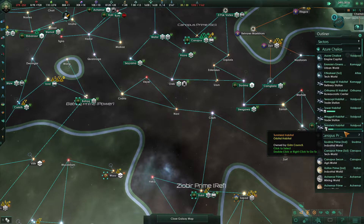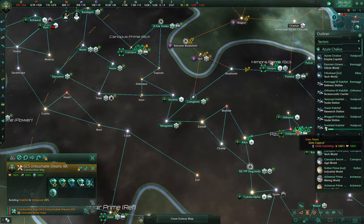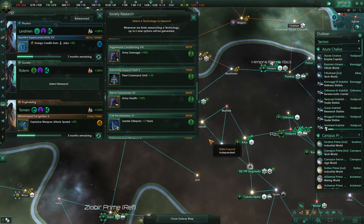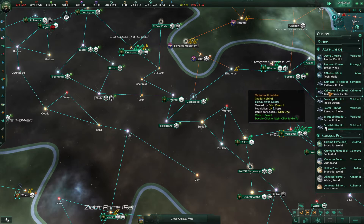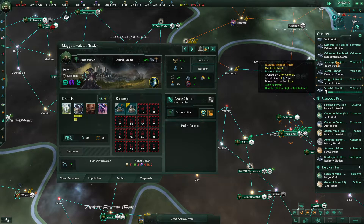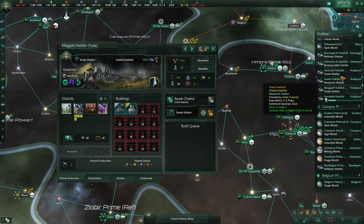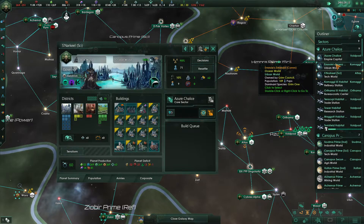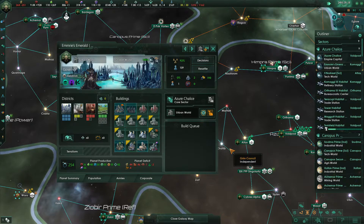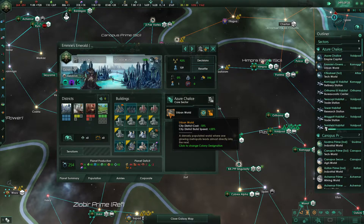I want to continue shuffling additional workers into our trade stations. Are we currently constructing anything? Yes, we are building a habitat. Admin cap is increasing. I want to continue shuffling additional workers into our trade stations — specifically this one would be a good one to put them into. This planet is currently set up as an urban world, and I feel like it shouldn't be.